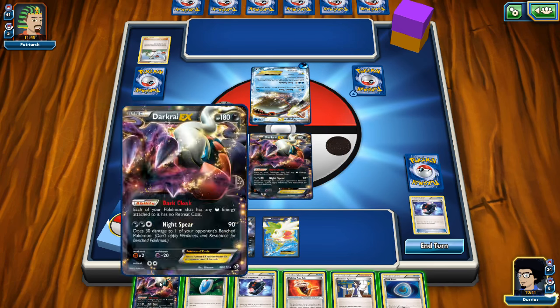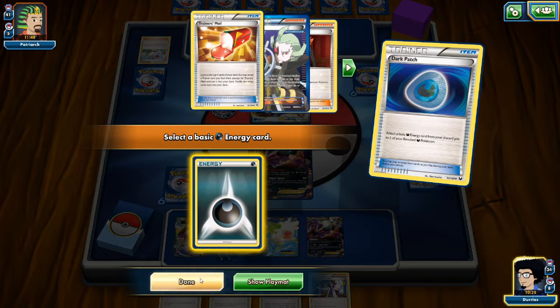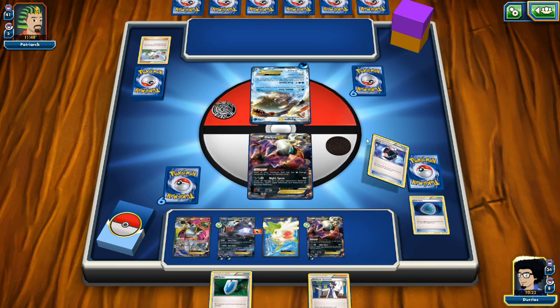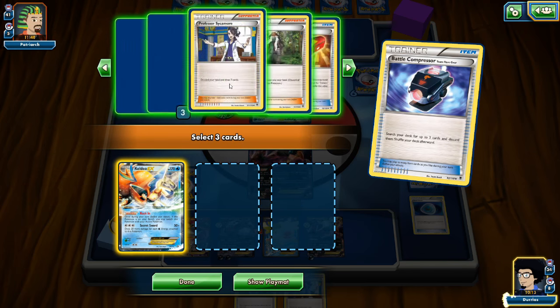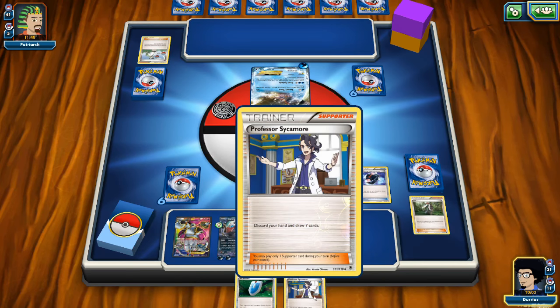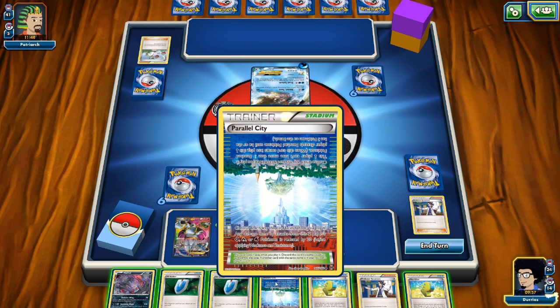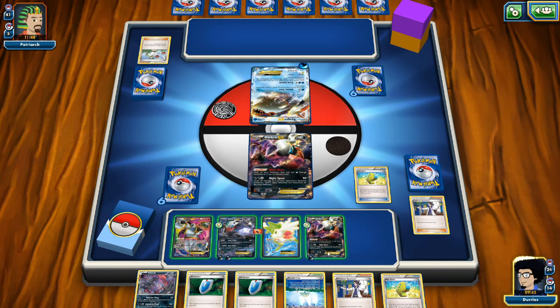It's tempting and I decide to power up the second Darkrai: attach an Energy to it, put a Fighting Fury Belt on the benched Darkrai, and use the last Battle Compressor to discard Keldeo, Hex Maniac, and AZ. We don't compress any more Energies since we want to hit with Max Elixirs. We Sycamore our hand away looking for Escape Rope or Float Stone but find neither. However, both Max Elixirs hit — we have quite a few Energies in play already.